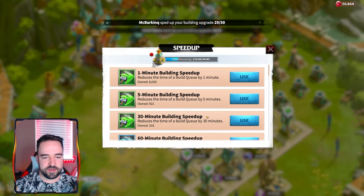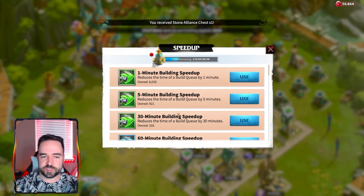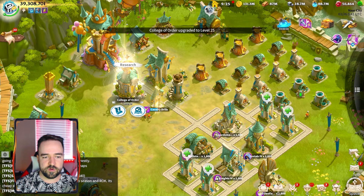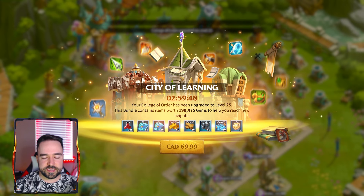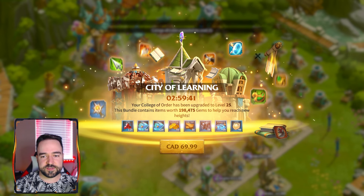I've run through almost all of my building speedups. I have enough to do this building but not much extra. Using these last ones now — and here we go, that's the last building done. There is also a pack called City of Learning that gives you a lot of extra stuff to help you build when you're doing this kind of push, so there are a few packs like this that appear to help you towards the end.